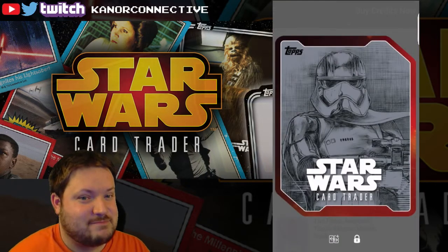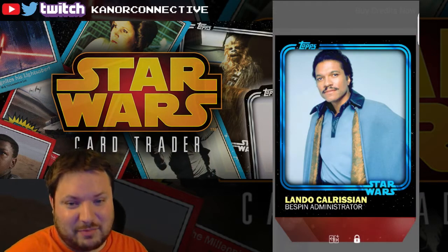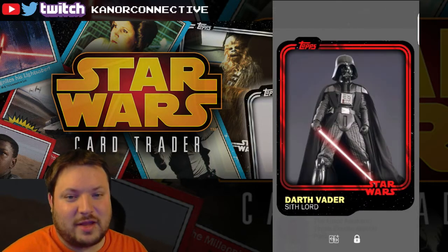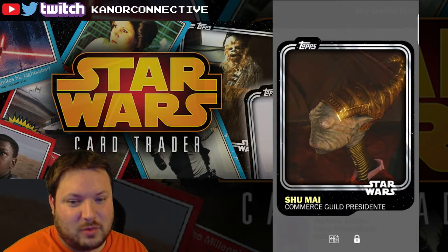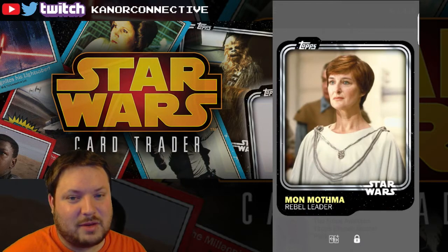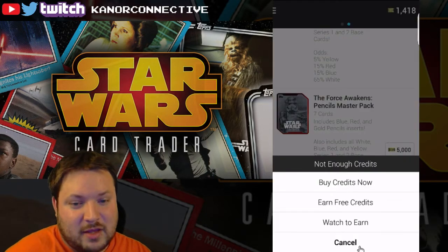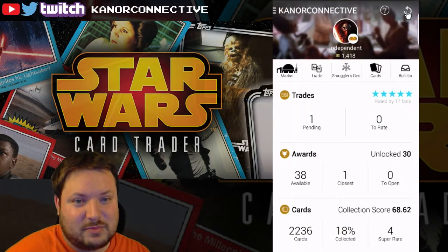Maybe we'll get lucky. I'll take three inserts though, two of them being gold — that's not bad. We got a blue Lando, a red Darth, a white Clone Trooper, a white Sand Hill, white Shoe, white Mon Mothma, and white Chief Chirpa. That was all of those — let's go back out and see if we've got any achievements.